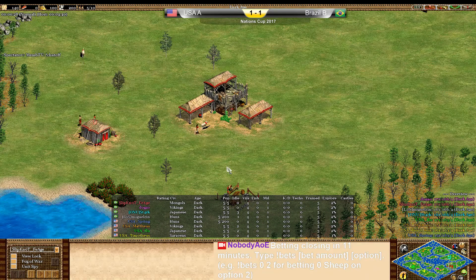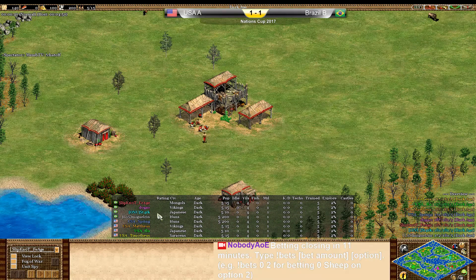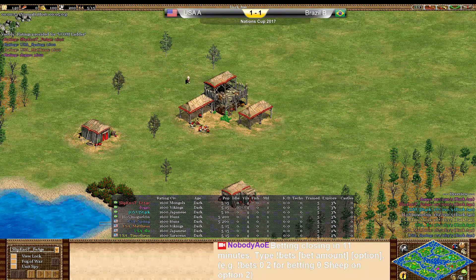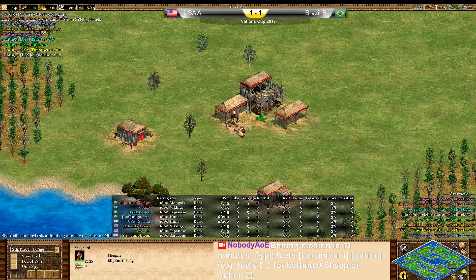We'll have to see though, as the Brazil team's home map pick is going to be Islands. This is a really good map for Brazil. Miguel is an excellent water player, Dogal's a pretty good water player too, and Stark's a good water player. I'm not so sure about Spring — I think he's mostly a land player. So this might be a little bit of a tough game for USA, but we'll have to see.